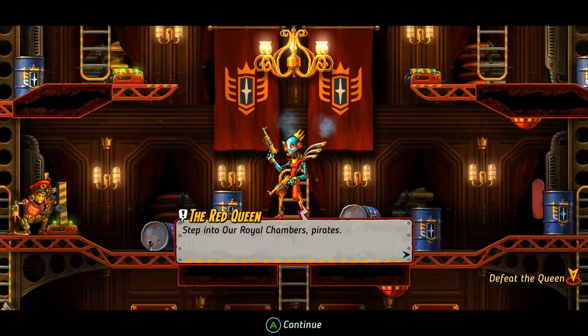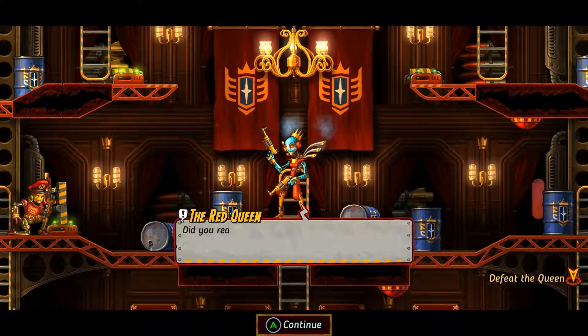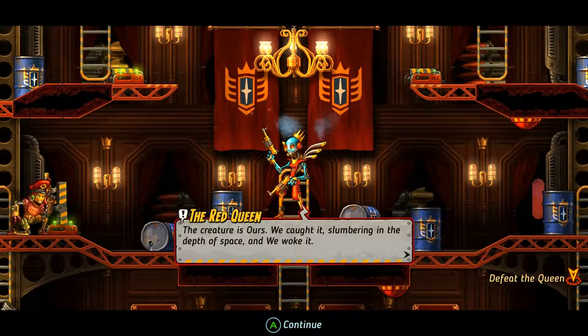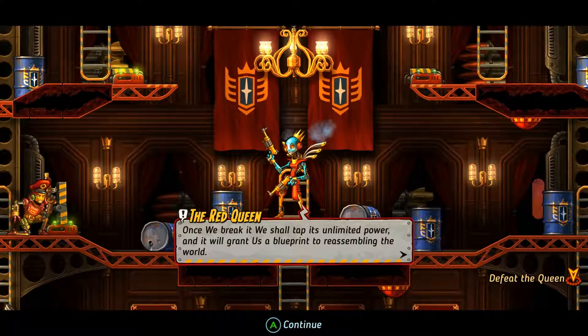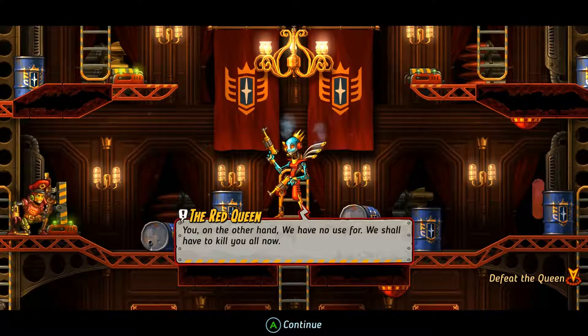Step into our royal chambers, pirates. We gather that you are the lowly Steambots that have been vexing our royal space force. Did you really think we would let you stroll into the royal vault and take our prisoner from us? Preposterous. The creature is ours. We caught it slumbering in the depth of space, and we woke it. We have already learned so much. This thing was alive before the earth cracked - it saw it happen. Once we break it, we shall tap its unlimited power, and it will grant us a blueprint to reassembling the world. All of that power is what we have strived for. It shall all be worth it in the end. You, on the other hand, we have no use for. We shall have to kill you all now.